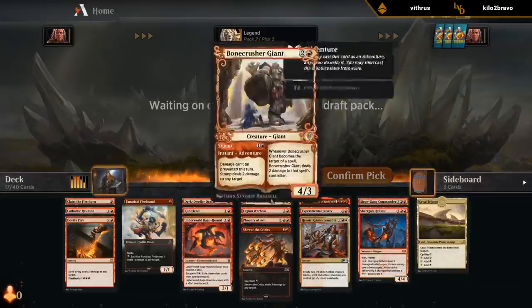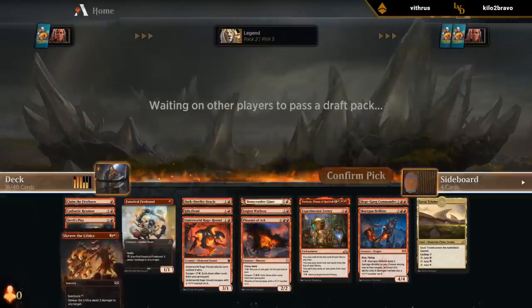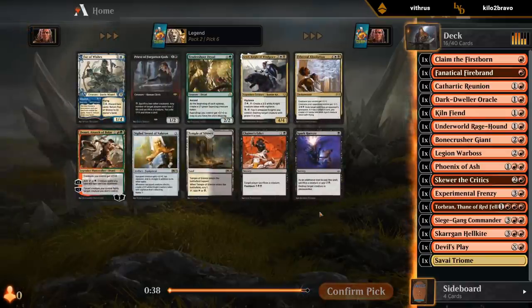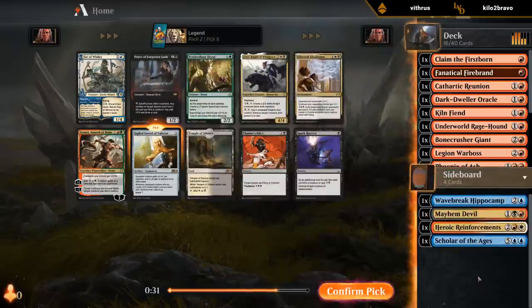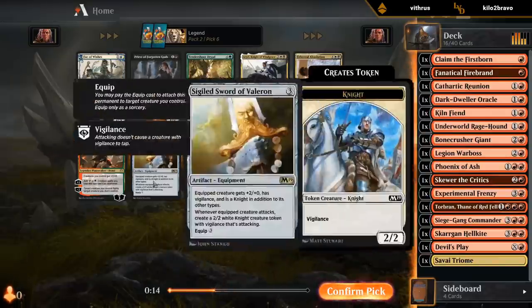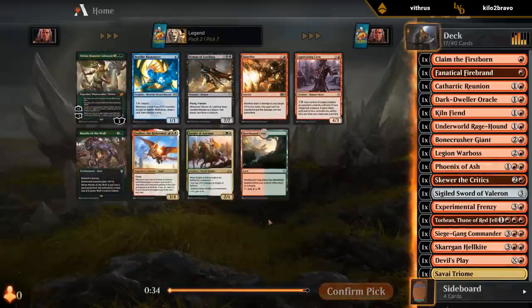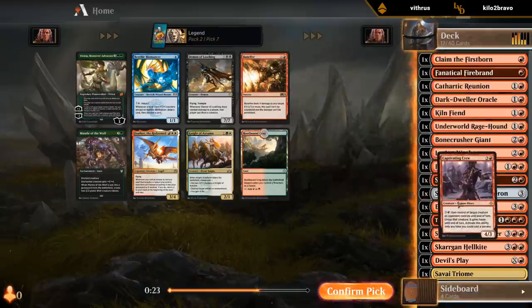Probably not gonna be splashing black at this point, but we'll see. Maybe we'll play the sword. There is also Priest if we wanted to end up in the red-black sacrifice archetype — could still be okay to pivot here. Sword is still an okay card but it does require me having enough cheap creatures to equip. I think I take Captivating Crew over Banefire — we already have Devil's Play. And the ability is great if we can combine it with Sac Outlets.